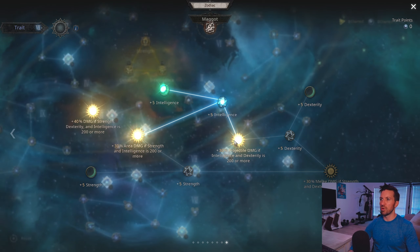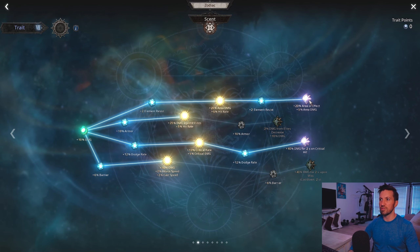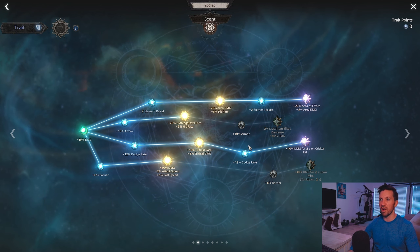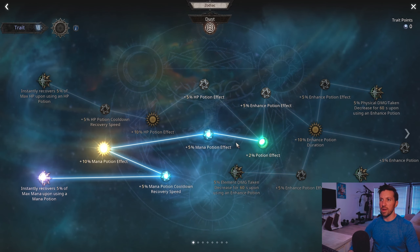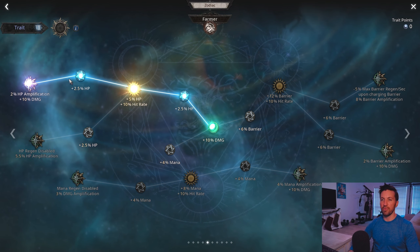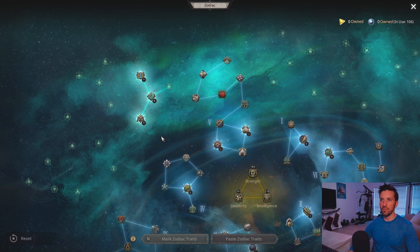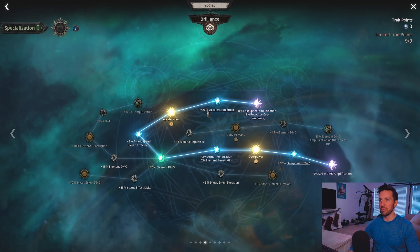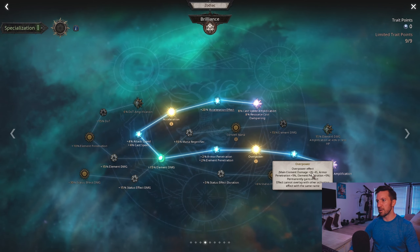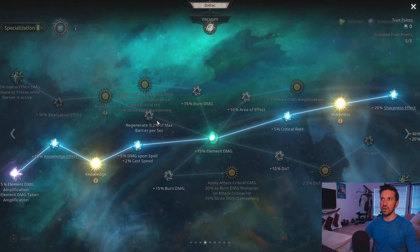If you can't reach 200 in each zodiac stat, don't put anything into Dexterity and don't worry about it. In Scent, I grab the area of effect node — not strictly necessary, so you can drop those four points — but it gives a slightly bigger area on Fireball and Condense Fire. I also grab five points for mana potion effectiveness. Using a staff, I grab points in Plague, five points in the Farmer for HP increase, then go into Hunter to get Time of the Hunt for damage amplification. For specialization, we go up and grab cast speed amplification and Acceleration for movement speed and cast speed.